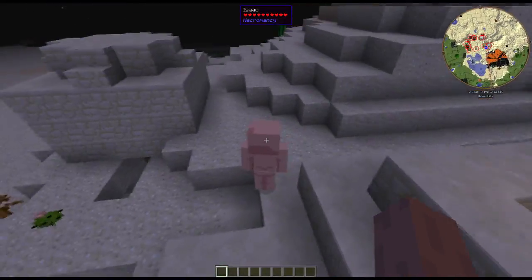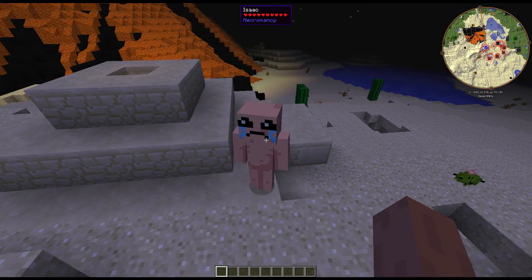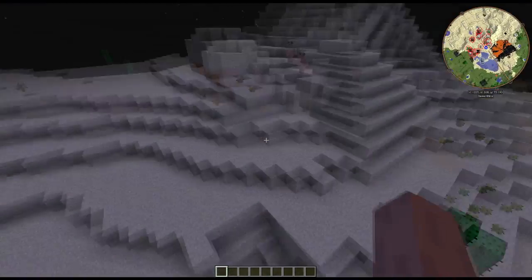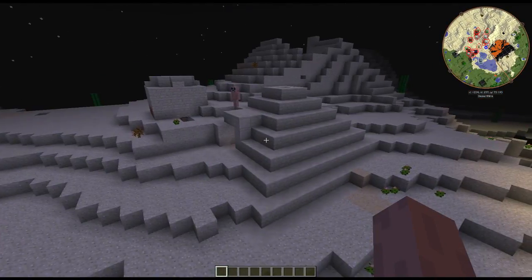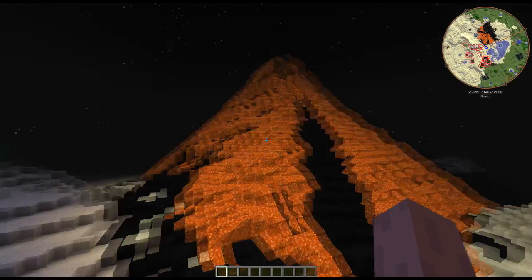So we checked it out — a desert temple, literally right around the corner. Hello, Isaac. Oh, you look so sad and naked. So, right off the bat, we had a cool desert temple to explore, a cool village to hang out with, and a massive volcano.